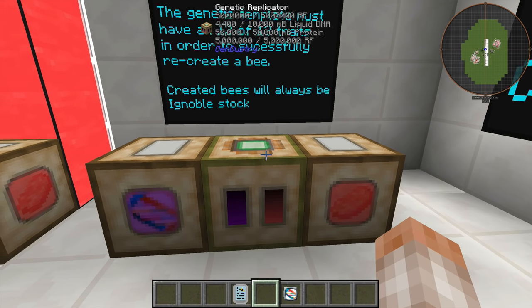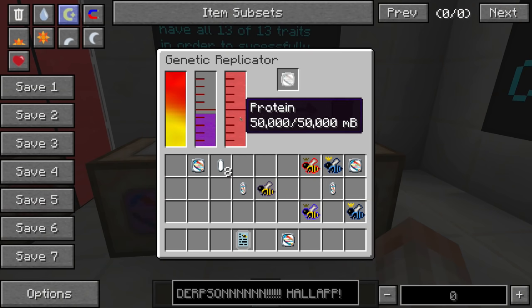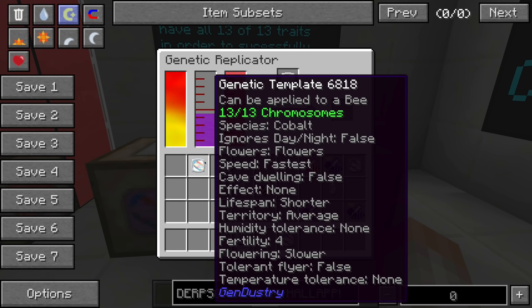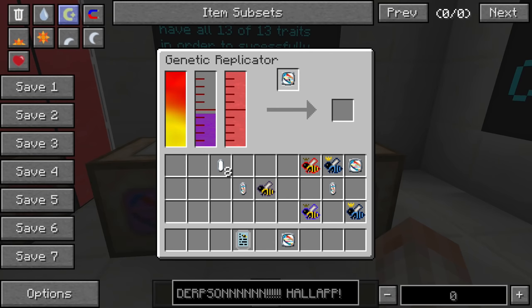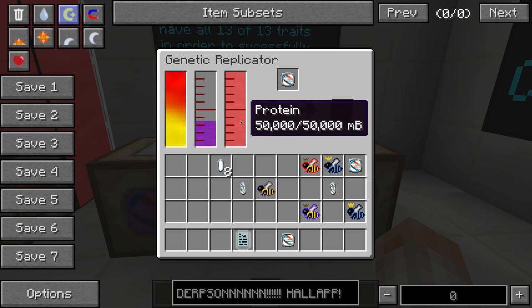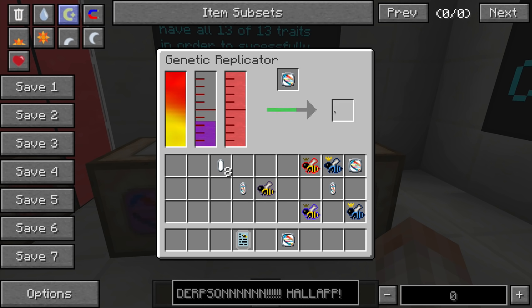The Genetic Replicator is a really powerful block that can create bees out of nothing but liquid DNA and liquid protein — providing infinite queens and princesses to continue your bee breeding. The genetic template must have all 13 of 13 traits filled out, or it won't even start the process. Created bees will always be ignoble stock, meaning they will eventually die out since they were made in a laboratory. It will consume a ton of power, roughly five buckets of protein or liquid DNA.